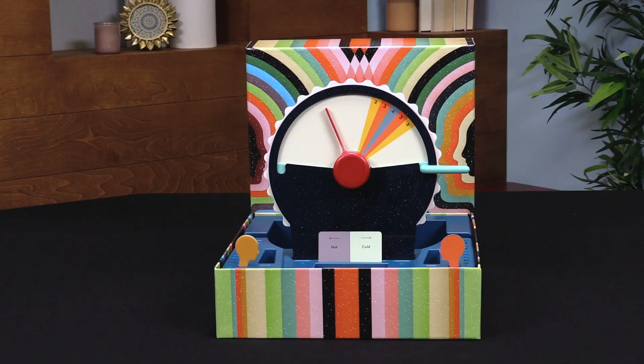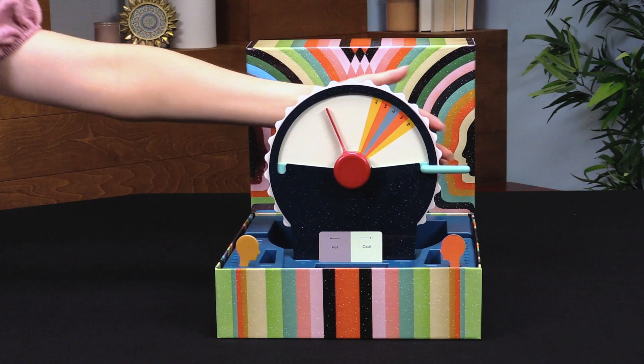Hi and thanks for joining us at the table. Let's learn how to play Wavelength. Wavelength is a social guessing game in which two teams try to place this red dial as close to the center of the colored target as they can.